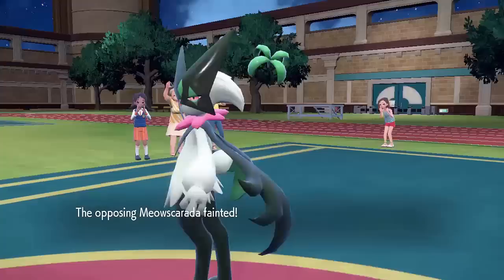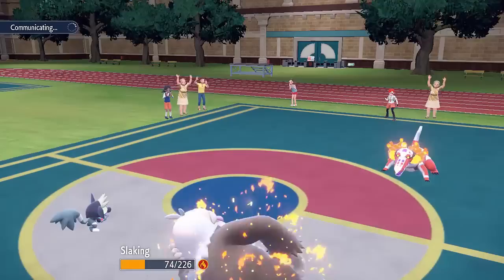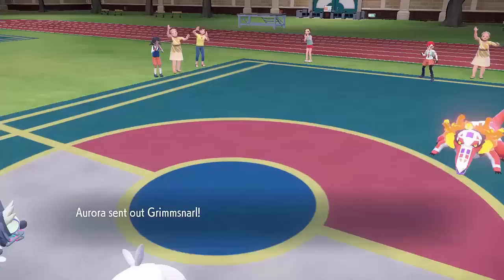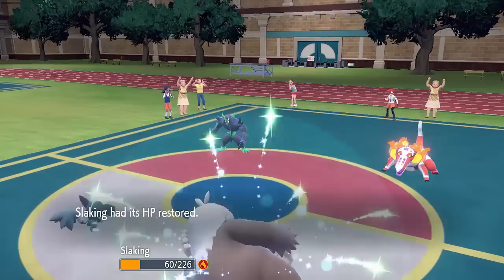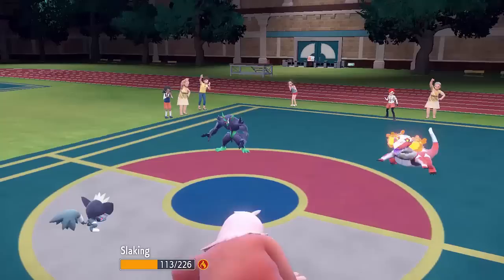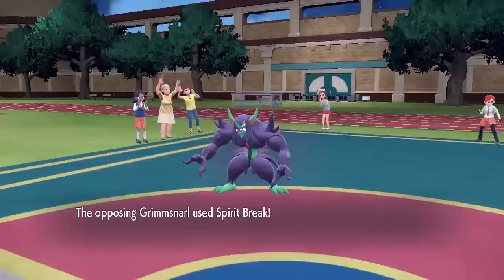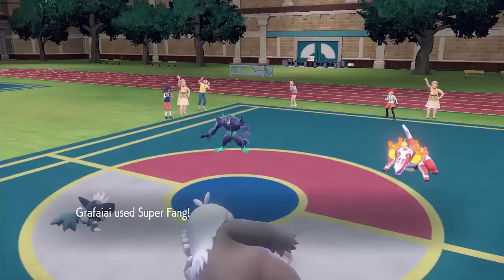Grimmsnarl switches out to a Meowscarada. I was double targeting Grimmsnarl, so I get to Super Fang and Facade into the Meowscarada and take that out very easily. Skeledirge is continuing to go for Torch Song, so its special attack is rising and rising — but it's not doing any more damage because it's given me Unaware. This Skeledirge is its own worst enemy right now because it's given away its amazing ability. I can go for another Super Fang into Grimmsnarl and just go for a Slack Off with my Slaking. I'm getting relatively low health, but with all my special defense investment I'm able to take these Torch Songs and recover off relatively easily. The opposing Grimmsnarl is trying to get damage into Grafaii with Spirit Break, but I resist that because of my Poison typing.